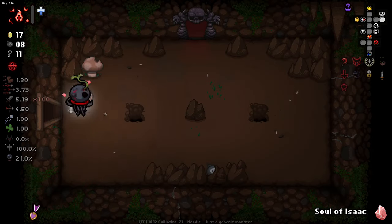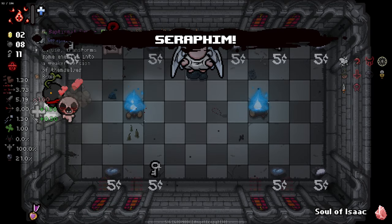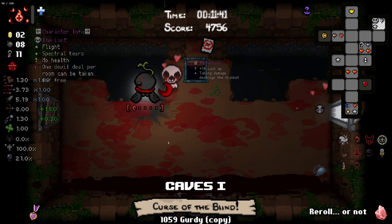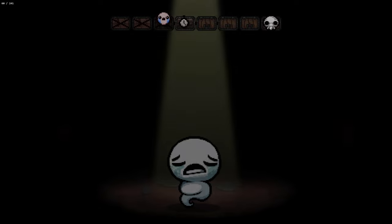We did get enough money to buy the third angel deal item - let's see if it's not another active. It's not. We got Angel Wings which also gives us Seraphim. Range and shot speed, gives flight but the flight is removed for the floor after three hits. So we've got three different items that give us flight right now, which is pretty absurd.